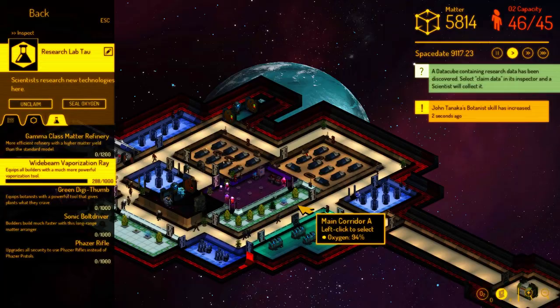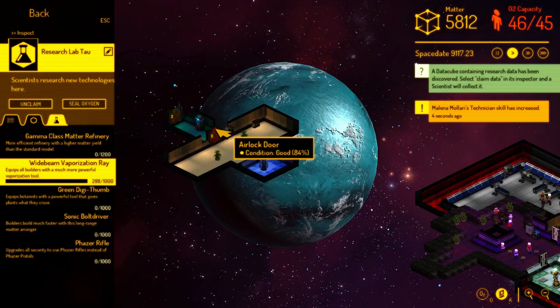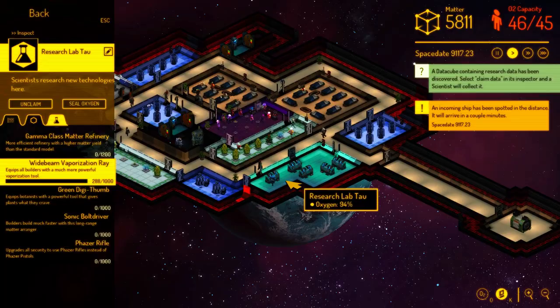We also added this wide beam vaporization ray — basically a cooler tool for demolishing structures. People were saying that when you have a derelict out in space that you've already scavenged and just want to tear down, now you can mark it for demolition and your builders will be able to tear it down a lot more quickly. They demolish multiple squares in one go. Things like that are just making everybody more effective.